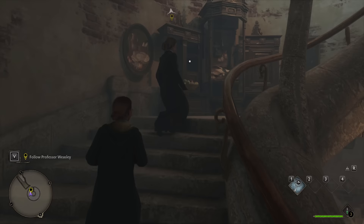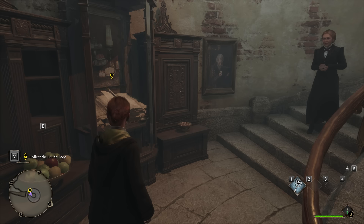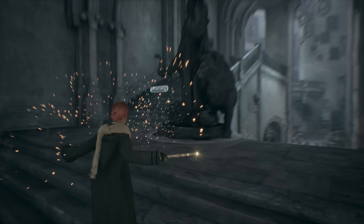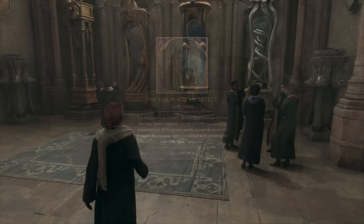If you do go out and explore a bit — which is perfectly fine — keep in mind the first small collection side activity introduced by Professor Weasley. With your Revelio spell, you can now reveal field guide pages in front of statues, artworks, and various other points of interest all over the world. This earns you experience points every time you do it. Get into the habit of casting Revelio very frequently; its range is quite a bit larger than you might think and it reveals a ton of secrets in and around the castle.